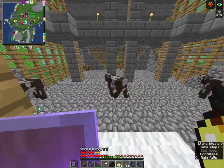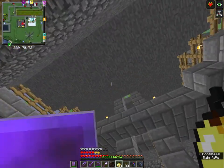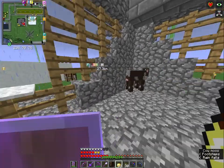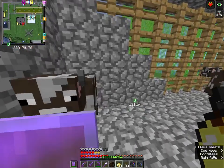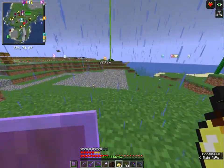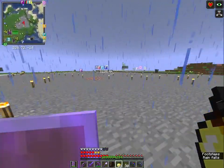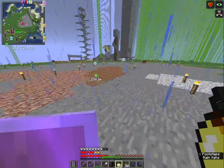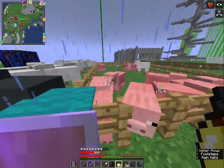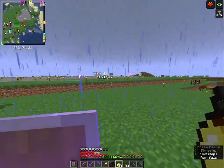This is the cow pen that I constructed - it's pretty nice if I say so myself. All of the cows have a nice sheltered place to live in. It looks more like a jail, but it's a cow pen, honestly, so you don't need to bother with anything. And here is the huge area that I emptied out for other farms - like a pig farm here, and a sheep farm around here where there is lots of grass.